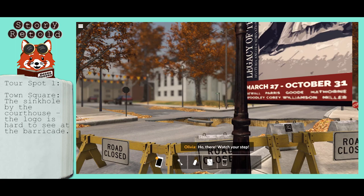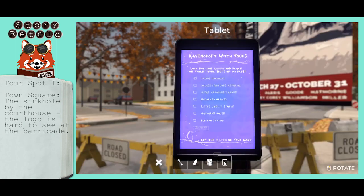Oh there — watch your step. Open up your tablet to see that it has been crossed off and checked off.